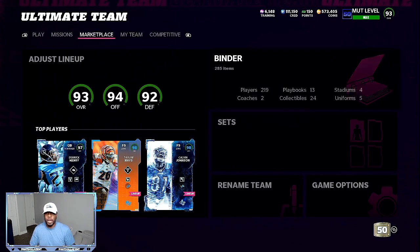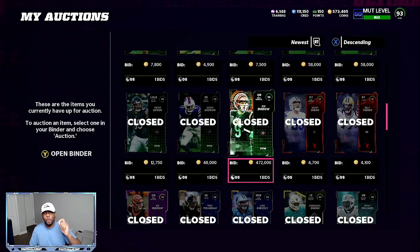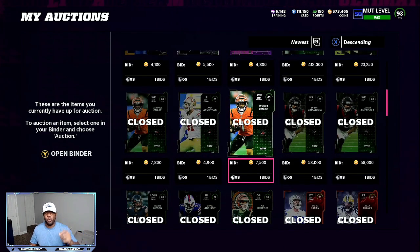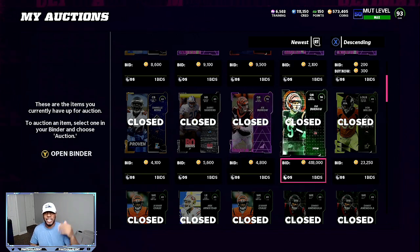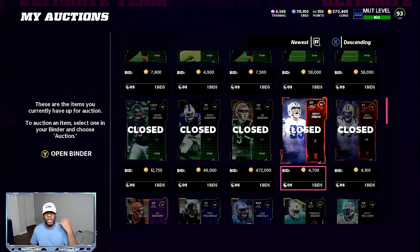Now we're also going to go over how you can make a lot of coins. If we go down here to my auctions and trade, I sold a Joe Burrow for 472,000 coins. That's the reason why I tell you guys to do the 500 coin method and build your binder up. So if you're spending 15 to 20,000 coins every single day sniping cards and reposting them, you build profit. I also sold another Joe Burrow for 418,000 coins. So in about 30 minutes, making two Joe Burrows spending about 375K at the most, we were walking away with a lot of profit.